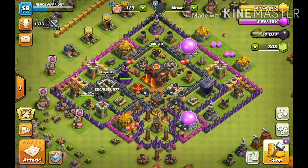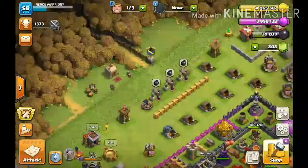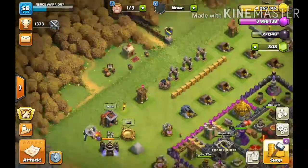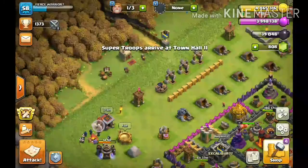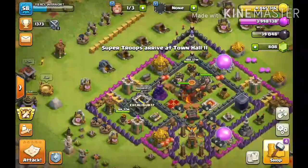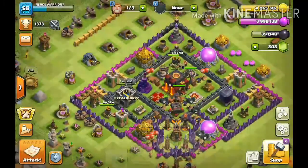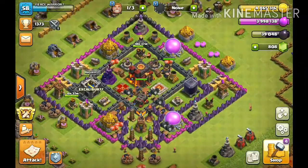Let's collect that. Over here we have a merchant where you get your daily deals, and you have your super troops. Super troops arrive at town hall 11 — I am town hall 10. I did not know they come at 11, so that's exciting.